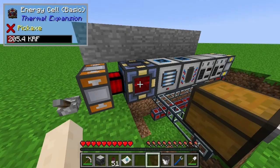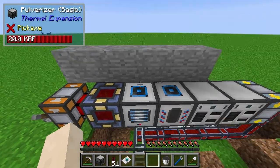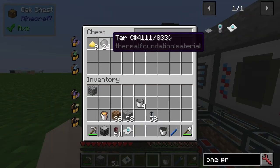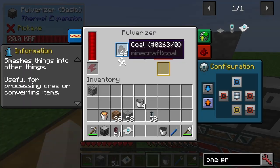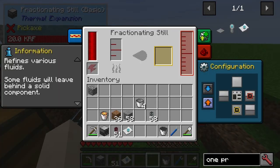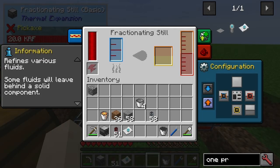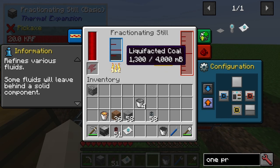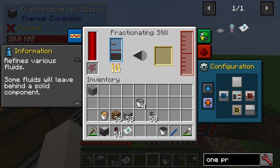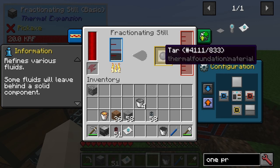It feeds energy into the energy cell. So then what you do is you drop coal in here and you extract sulfur and tar at various stages. The coal goes to pulverized coal, then goes to liquefracted coal. The liquefracted coal comes in and will convert over, with tar which gets extracted.